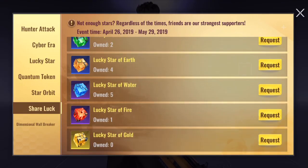The last way to get the lucky star of gold is by requesting it from a friend. As you guys can see right here, yes, you can request it. If your friend has an extra or just wants to give you one, you can request it from them and they will actually be able to give it to you.